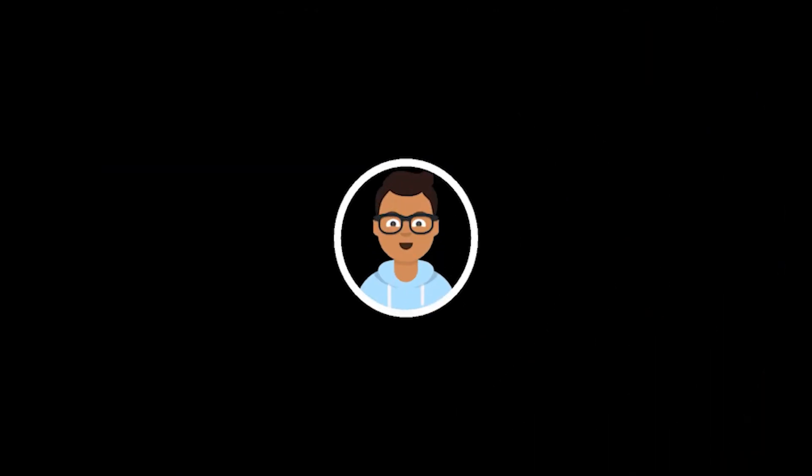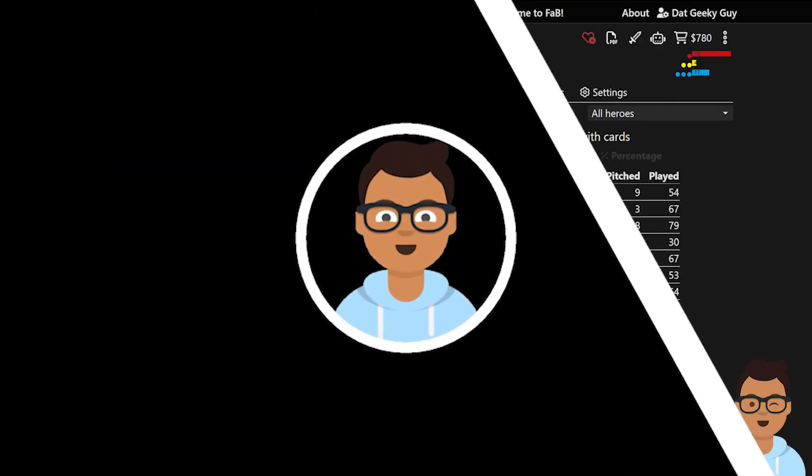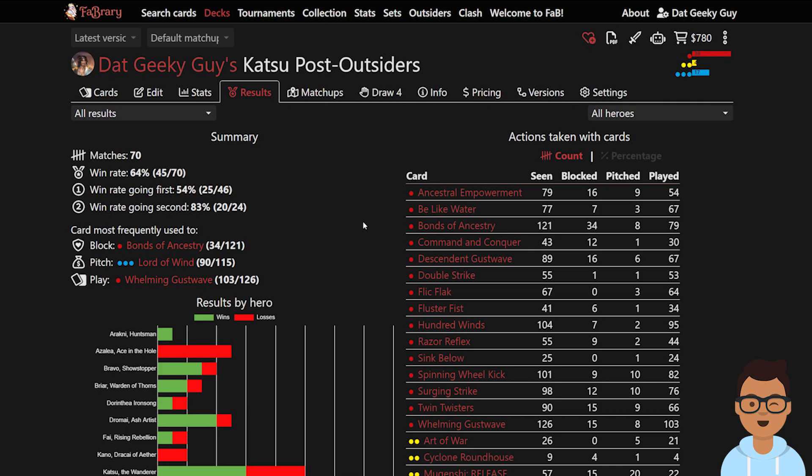Welcome to another video. I'm that geeky guy, and today we're looking at our Katsu deck and our matchup against Azalea. Azalea recently just won a Min Max Chicago Brawl, with two Azaleas going into top eight. Broly won the Brawl by playing Azalea really well. The thing is, Katsu is really weak against Azalea for a few reasons.